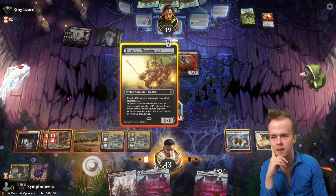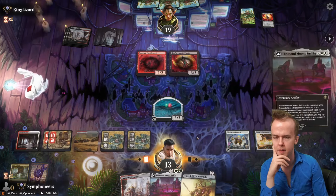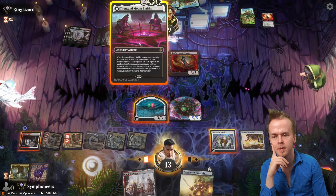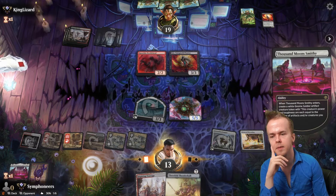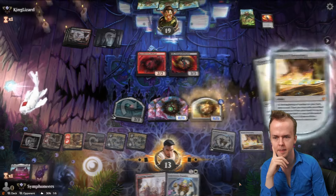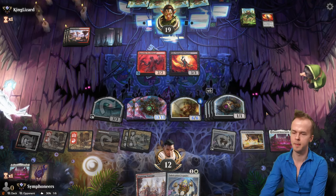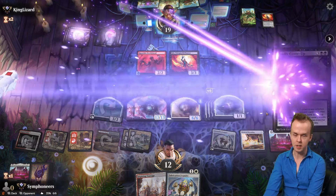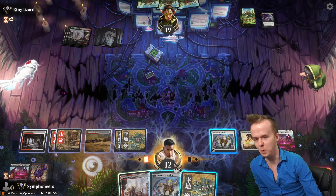We can just Threefold Thunder Hulk here — but it's nice to do it off of the Nexus because then it's big. Legend-rule this now, get another six-six or whatever. Threefold Thunder Hulk gets into play — Razorkin Needlehead triggers once, but we have a bunch of gnomes. The Thousand Moon Smithy constructs are 13/13s, which is neat. Opponent is playing a sweeper in their creature deck because it's Arena — why not.